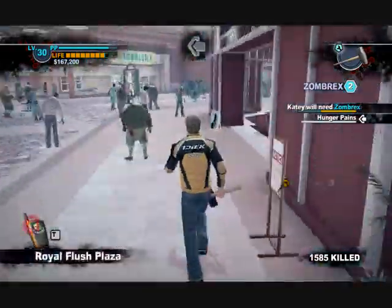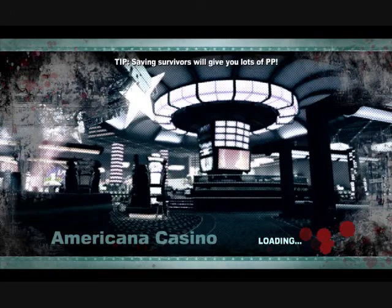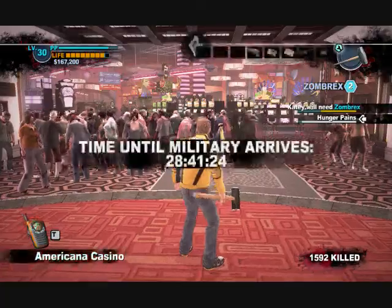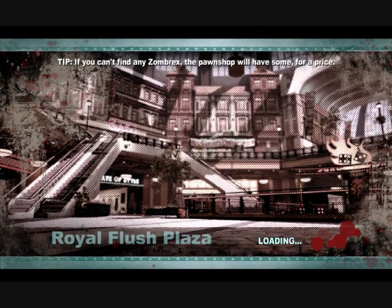You're going to grab something like the Sludge Hammer, Baseball Bat, something that can take out a bunch of enemies at once. Run over to the Americana Casino, and the first group of mobs that show up, you are going to want to take them out. One guy in that group is going to have a Bowie Knife — grab that, and run right back to the Royal Flush Plaza.